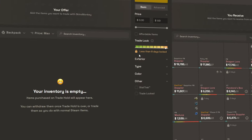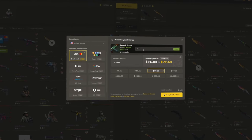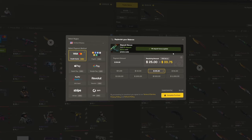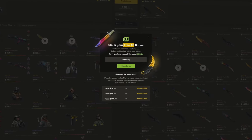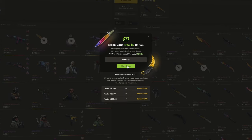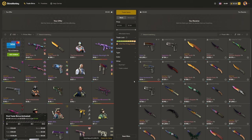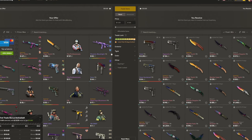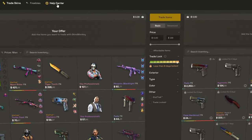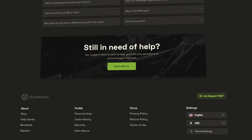And if you don't have any skins to trade but you want to purchase something you see on the site, you can always deposit money with a number of payment methods. If you do this, make sure to use my code 'literally' for a 35% deposit bonus — plus if you're a first-time user, you get up to $5 extra completely for free. Also, if you ever have any trouble on the site, Skinsmonkey offers 24/7 live support. To get there from the homepage, just click help center, scroll down, and click live support 24/7.